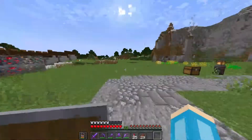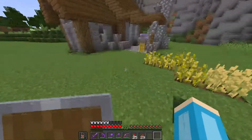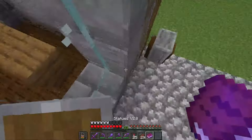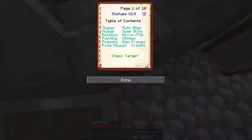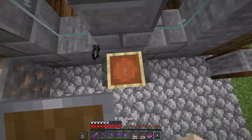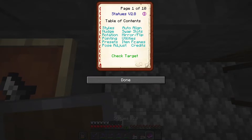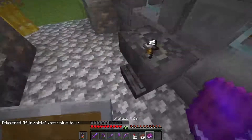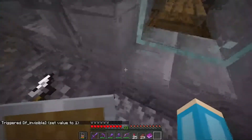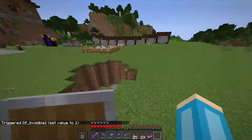First, I would like to address something that happened between episodes. This is no longer a full vanilla survival world — it now has cheats on. Basically, the reason is I needed invisible item frames and I couldn't do them without OP. So yeah. I really like this change, though, and don't worry, I won't use it for getting OP stuff.